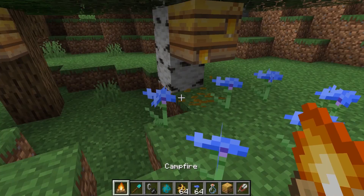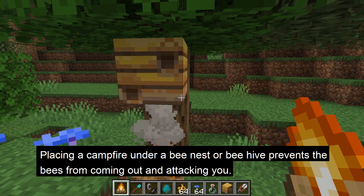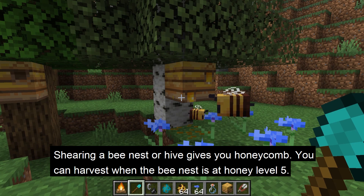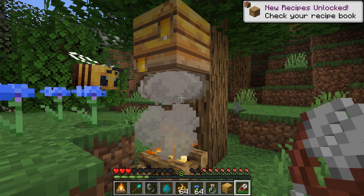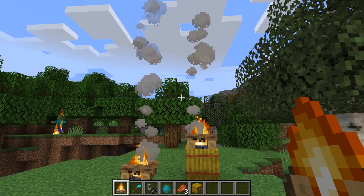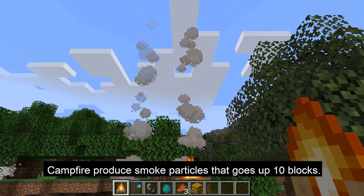Campfires can be used to harvest honey bottles or honeycomb from beehives or bee nests. To start the process, place a campfire underneath a beehive or bee nest. This will prevent the bees from being provoked and attacking you. To harvest honeycomb, use shears when the hive or nest has reached honey level 5 — you can visually see this because the nest will be dripping honey and the texture will be different. To harvest honey bottles, use an empty bottle, make sure the nest is full of honey, and right-click on it.